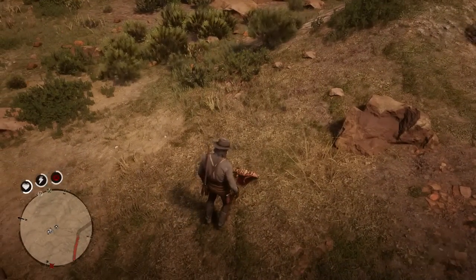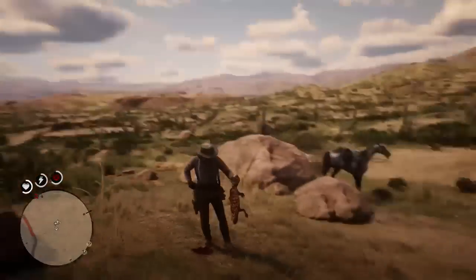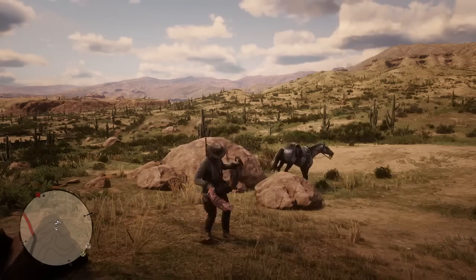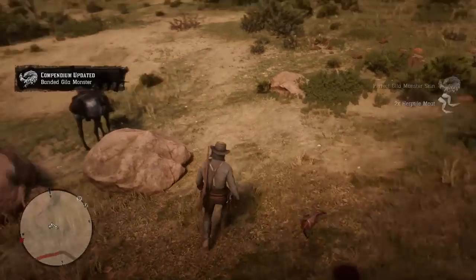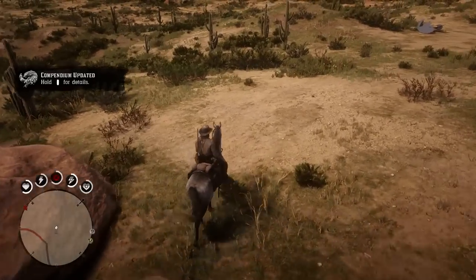Bit of a rough dismount there from the horse. And that is the Gila Monster in perfect condition — let's go ahead and skin him. The head shot is important because when you skin the animal, that is when it makes the difference. If you don't actually skin the animal and you just take it with you, you can have a body shot and it won't matter. But with these, it definitely does matter to get that perfect condition — and we managed to get it, which is awesome.